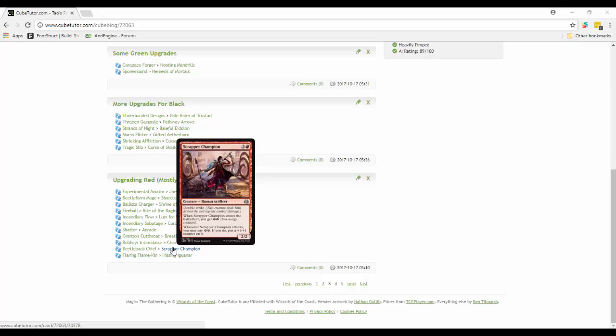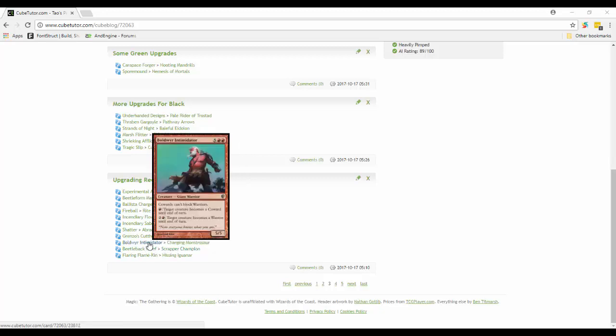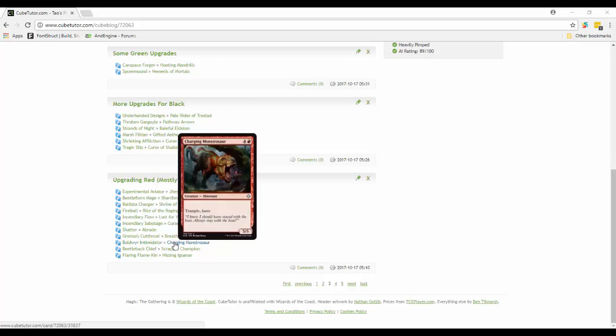Boldwyr Intimidator I found was a good card but most people didn't really use it. Instead I put in Charging Monstrosaur - a five-mana 5/5 with trample and haste. I think it's a really good card, so we'll see how that one does.